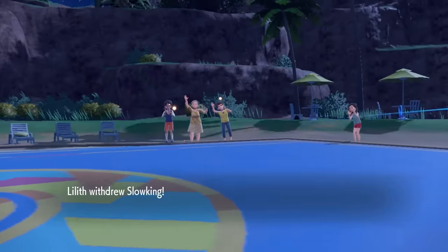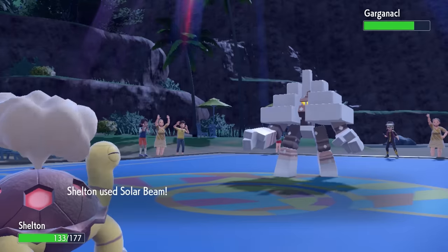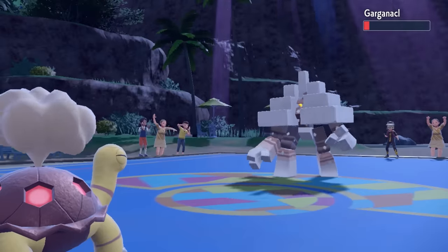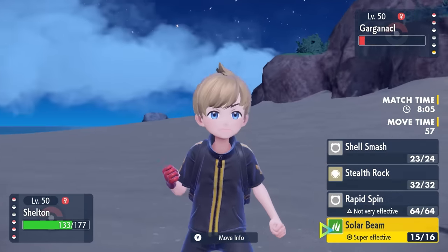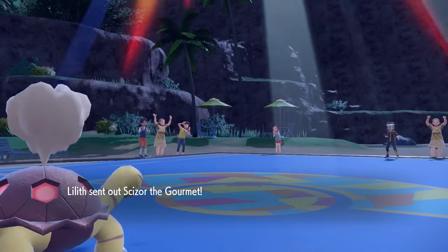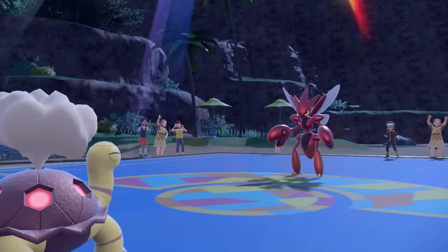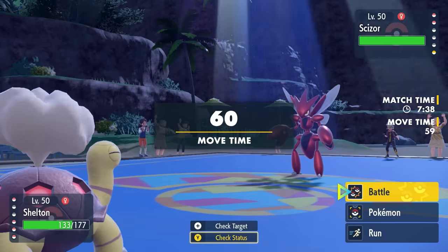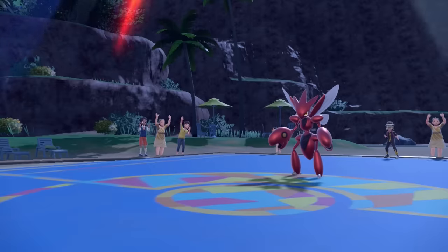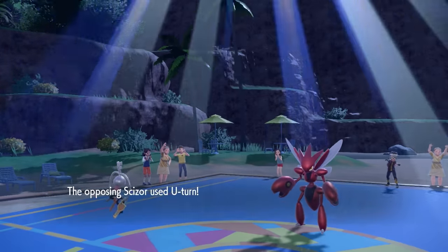This Torkoal's moveset is a bit different - I don't actually have Lava Plume or any fire coverage. As Garganackle comes in that's kind of fine because I can just Solar Beam his ass. It does a whole bunch of damage, but not having fire coverage is bad because they have a Scizor in the back. It doesn't quite knock out Garg, so I go for Stealth Rock to get some chip. They actually switch directly into Scizor - a bold move versus Torkoal who should have fire coverage - so I switch into Klefki who doesn't give a damn about Scizor.